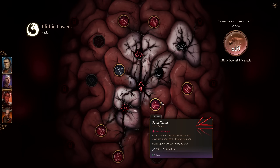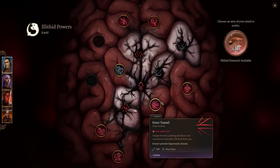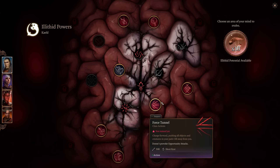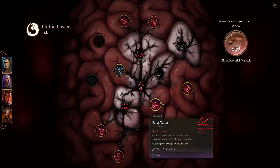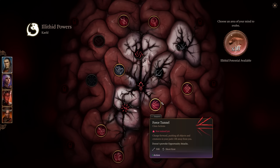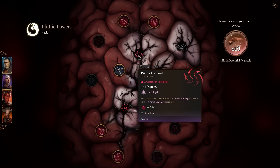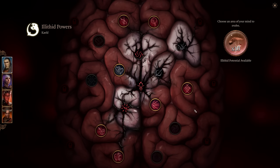Force Tunnel lets you charge forward, pushing all objects and creatures in your path 13 feet away without provoking opportunity attacks. It's nice for getting out of difficult situations, but you risk knocking lootable items off a precipice. Only use it on enemies you don't care about looting — it's really just there to unlock the abilities behind it more than anything.